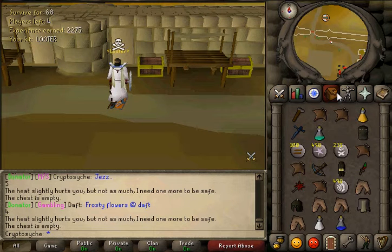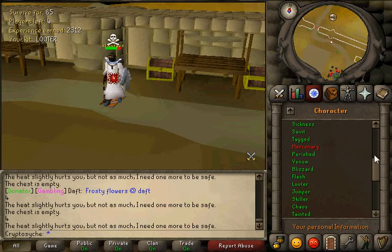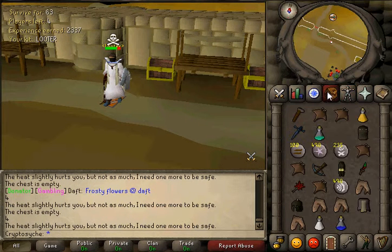Hello guys, it's me Alex here and today I'm going to show you the looter kit and what it does. It costs about 4 to 5 bucks and you get this rogue mask which increases the chances of you getting a good drop.